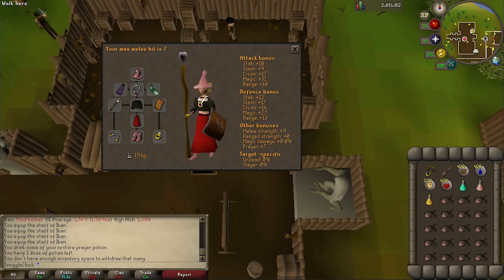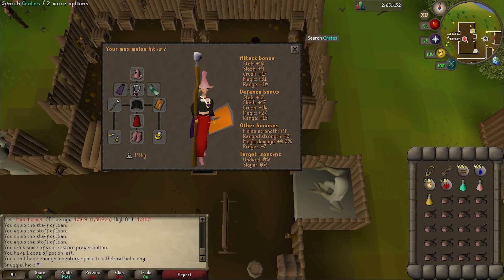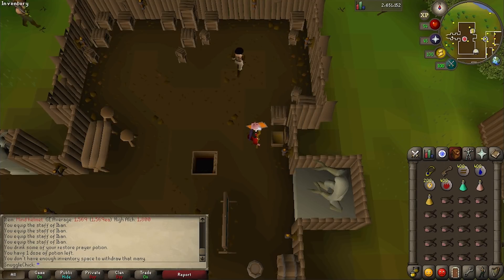For this fight, bringing an air staff is a good choice because then you don't have to bring any air runes. Hopefully you have level 35 magic and can cast all four types of chaos rune level spells. It took me exactly 100 casts to defeat the boss at level 53 magic, but I would bring double that, because if you run out in the middle of the battle you'll have to start over from the beginning. Also bring your games necklace for a quick way back to the barbarian outpost. You don't need to bring your lighthouse key, so use that extra space to bring food, prayer potion if you're planning on safe spotting her, magic potion for a level boost, and super defense potion.